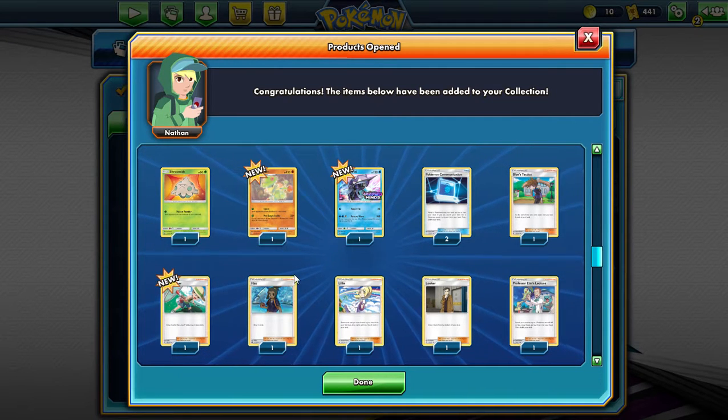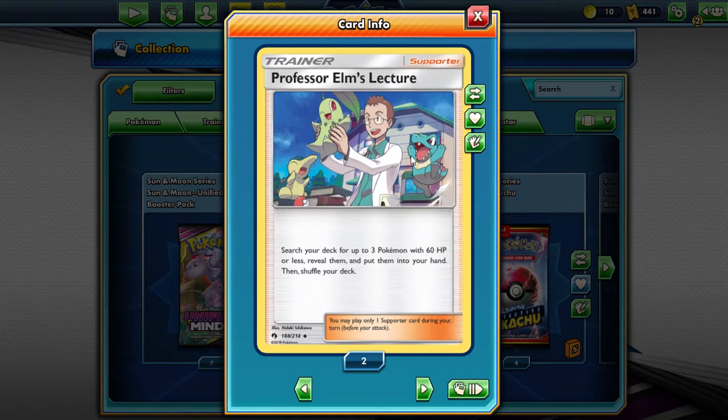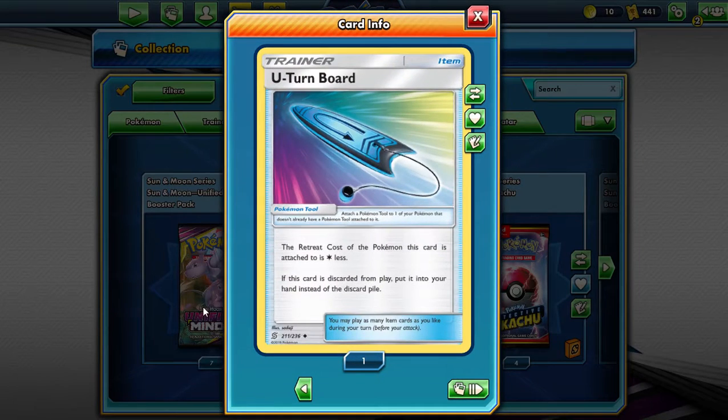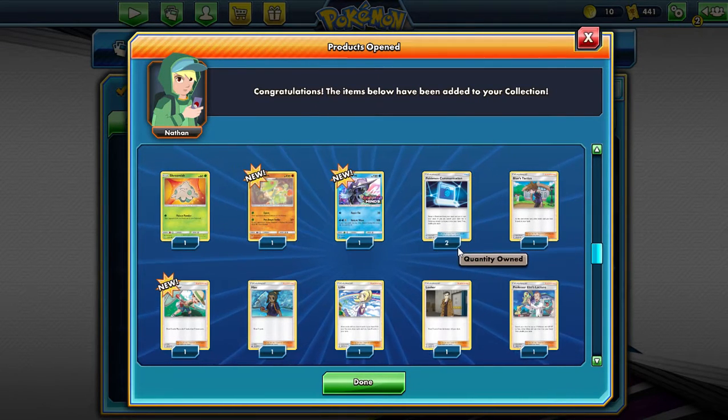A few more Mushroom type characters, there's a lot of them in the set. We get ourselves a Professor's Research of Lightship, a very useful card. Search your deck for up to 3 Pokemon with 60 HP or lower, good setup card, especially for a pre-release. One of these new U-turn boards — if this card is discarded from play, put this card into your hand instead of the discard pile, so that could be kind of useful. Also, one retreat costs less. And yeah, I guess that's what you get from one of these little pre-release kits.